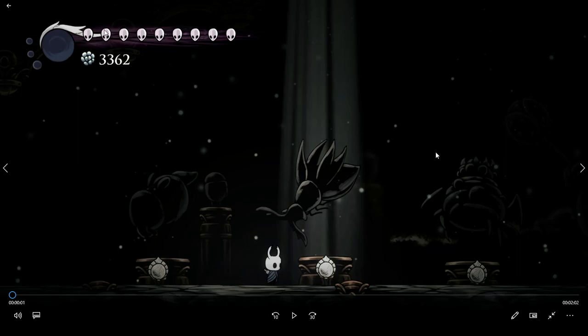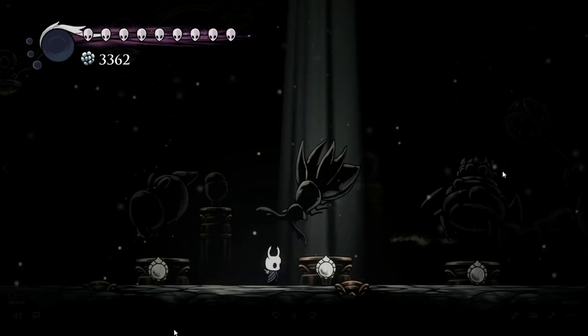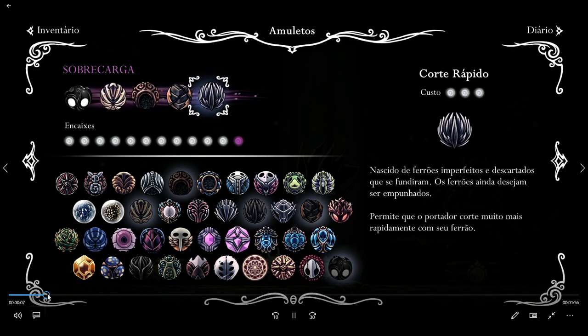Hello everyone. In this video I will do a guide of how to beat two Vengefly Kings Radiant. I will use those charms here: Unbreakable Strength, Shaman Stone, Mark of Pride and Quick Slash. Let's get in.